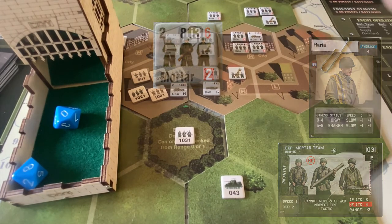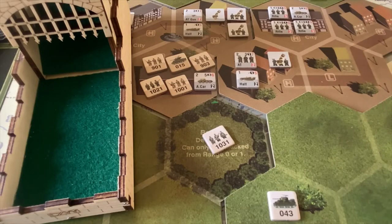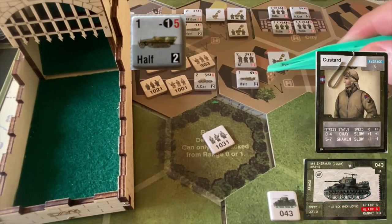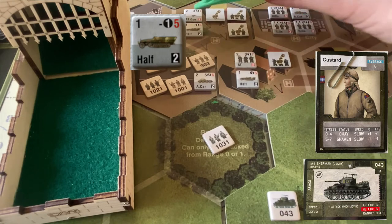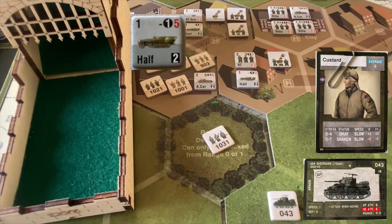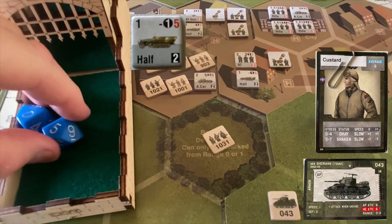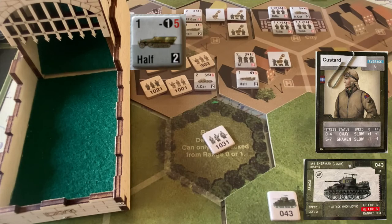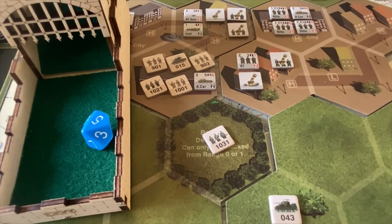Even though that mortar is somewhat of a lesser threat, I wanted to catch them in the open before they could retreat. Our last attack for the turn will be Sergeant Custard with his derailed Sherman, shooting at the half track. We have three armored targets, but using the Sherman to take out the half track makes the most sense. Sergeant Custard needs a six to hit — he's a good shot, so fives, but range brings it back to sixes or above. A ten and a three — one hit. The half track has a defense of two in high terrain, needs a four or less to survive. Five — yes! Sergeant Custard gets his first kill, disabling the half track. That's the end of our turn — let's go on to turn four.